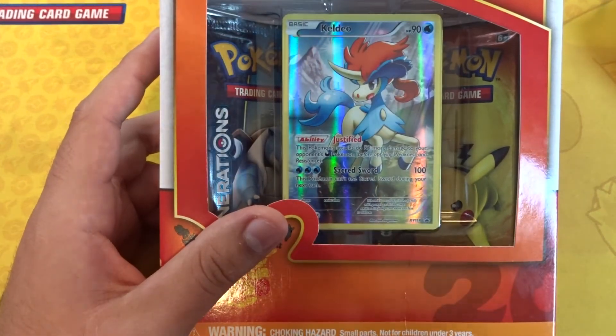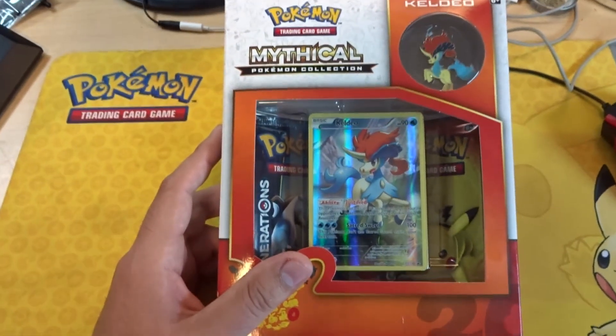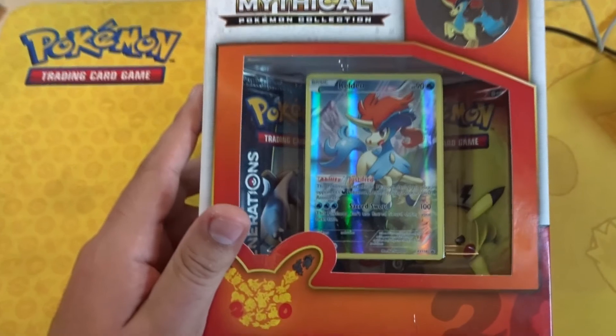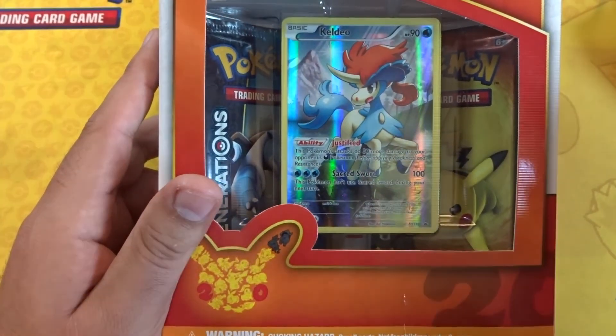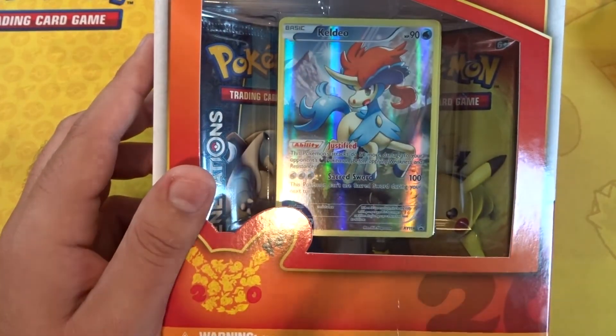Hey guys, what's going on? Today we're gonna open the mythical collection box Keldeo box here. Let me get a screenshot of that for a thumbnail. We got the mythical collection box to open — of course we get the pin, the full art cards.